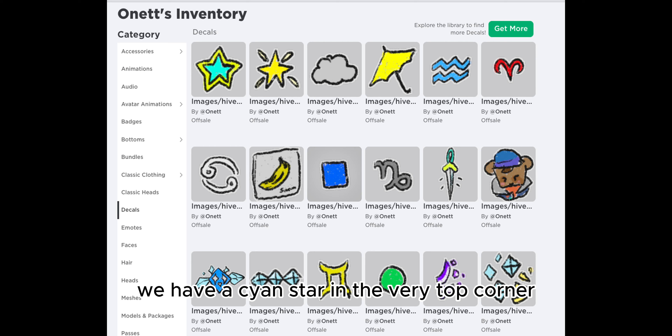First we have a Scion Star in the very top corner, next to it we have a Shining Star, we have a Cloud, an Umbrella, an Aquarius Symbol, we have an Aries Symbol, and an Astrology Symbol.